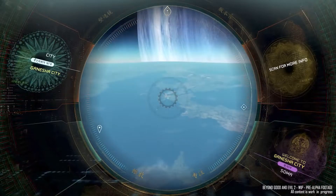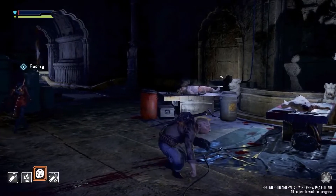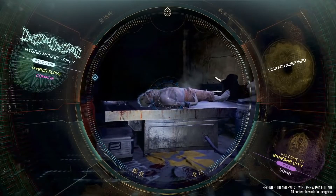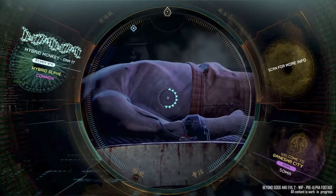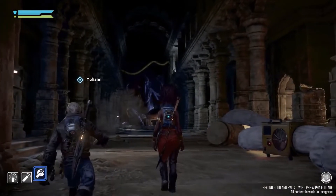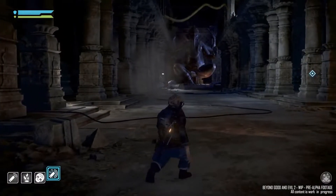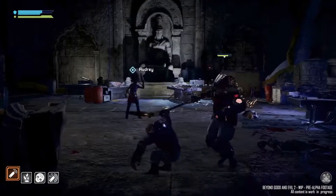The spyglass also reveals more details about locations and points of interest, even from space. It's a key part of recruiting too — take a close look at an NPC with your spyglass and you'll see if they have any skills worth adding to your space pirate crew. Of course, your crew isn't the only company you can bring along — Beyond Good and Evil 2 is an online game, and while you can play solo, co-op buddies can jump in or out at any time.